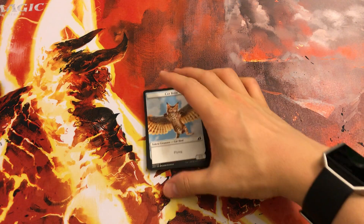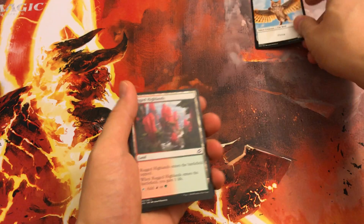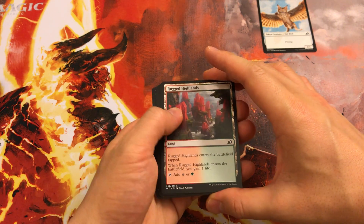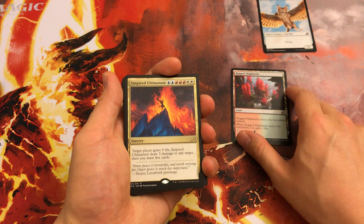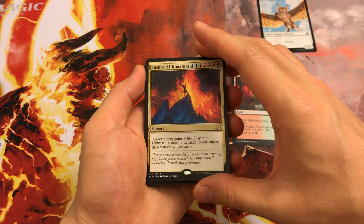Alright, let's do a Pack 1 Pick 1 of the Aquaria pack we cracked the other day. Let's remove the token. I like seeing dual lands because that means there's no basic land in the pack. Dual lands are always nice to have, but definitely not first pickable.